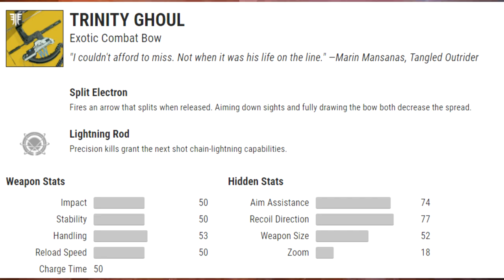Next we've got the Trinity Ghoul, another exotic bow. The exotic perk is called Split Electron: fires an arrow that splits when released. Aiming down sights and fully drawing the bow decreases the spread — kind of like a shotgun bow. The secondary perk Lightning Rod grants precision kills that give the next shot chain lightning capabilities.